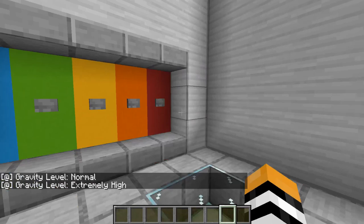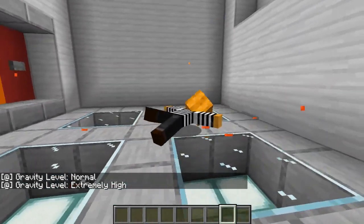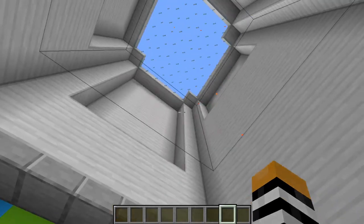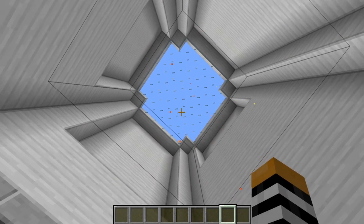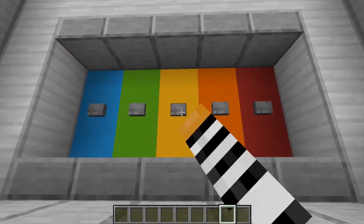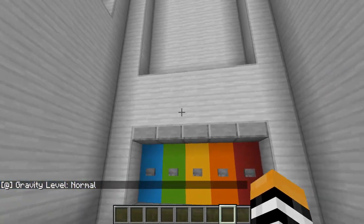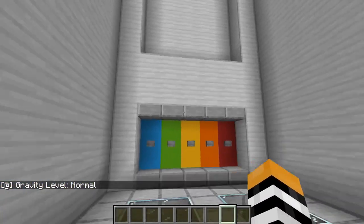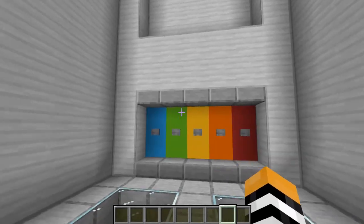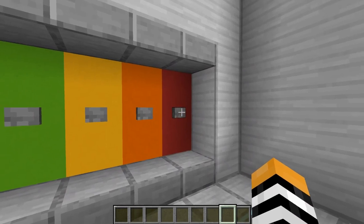The most interesting one — if you've seen my video on free crawling with command blocks, you can get a more in-depth explanation. But basically it just spawns barrier blocks right above your head, and that forces you downward so it looks like you're crawling around. When it's not active, there's a fill command that deletes all the barrier blocks and replaces them with air. I've seen it used in adventure maps before, but not quite like this, and definitely not with the extremely high gravity option.